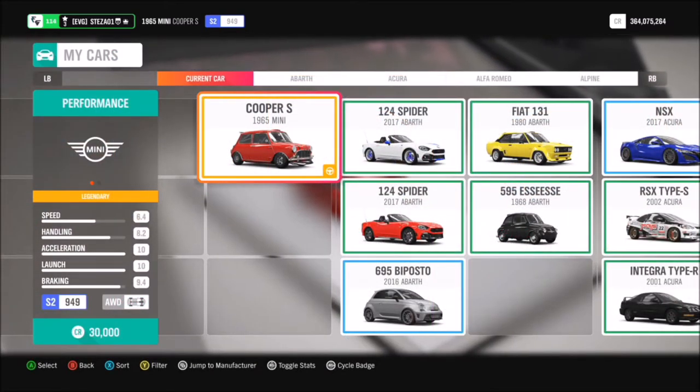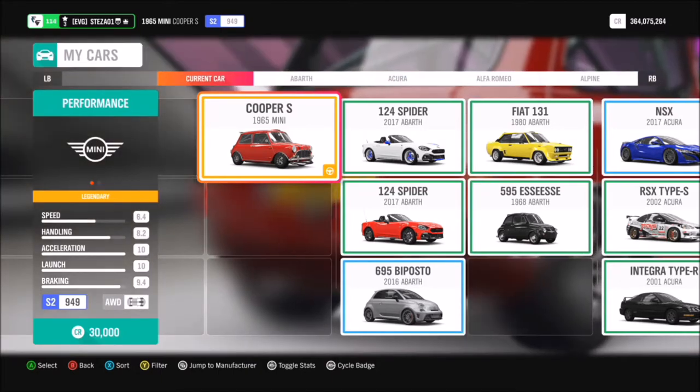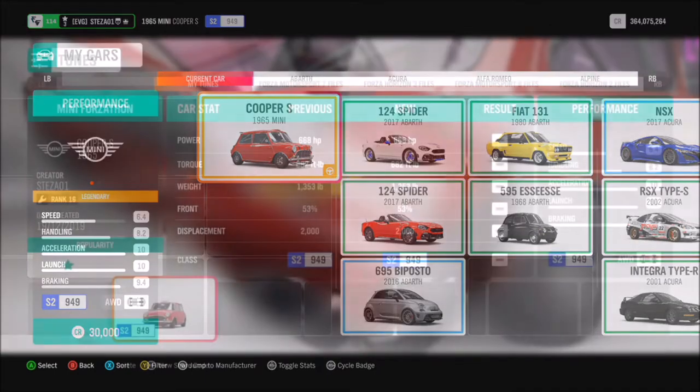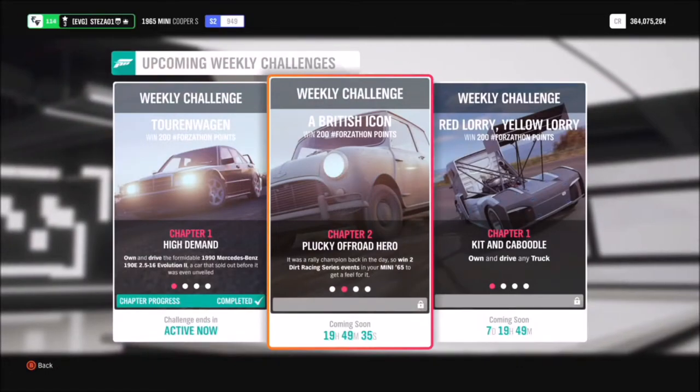So first of all you've got to go and pick the Mini Cooper from your garage. I'm sure most of you already have it, but if you don't it'll only cost you 30,000 credits from the auto show. I've also created a tune for you called 'Forzathon Mini' and the share code is 931-538-485, if you need to use it.